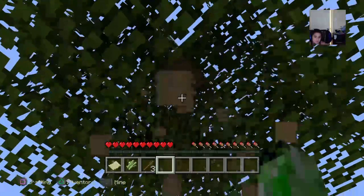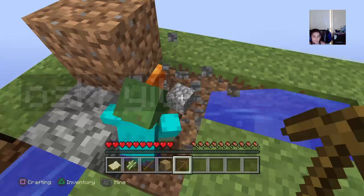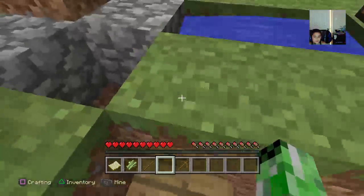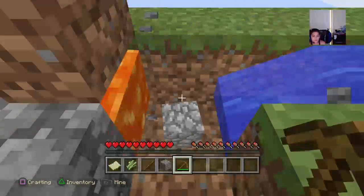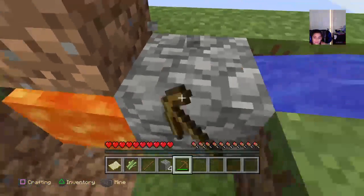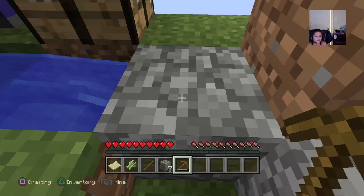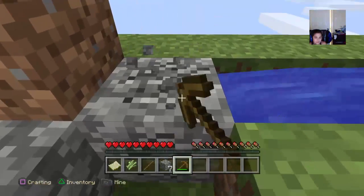I'm gonna break this last one and get some saplings — oh wait, it wasn't the last one. I'll get something right here. I got nine cobblestone sounds so I'm just gonna put it around. Do we have to stay at our own land or can we go over there? We can farm anywhere, there's more things we have in common.